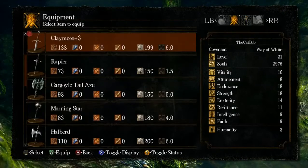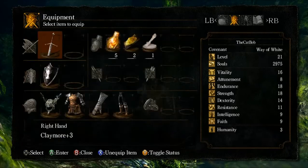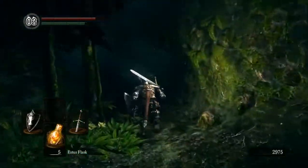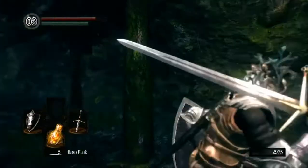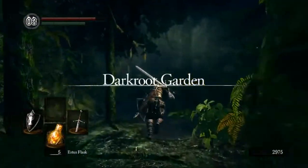Looking at our items — I also got a rapier. We can see the scaling in the bottom and our requirements. It's got C scaling, so next to physical we have a plus 37, which is because of our dexterity and strength. Obviously the higher the scaling, the higher the damage added. So now that we've got all that through — we've wasted about eight minutes on that — let's actually start progressing.